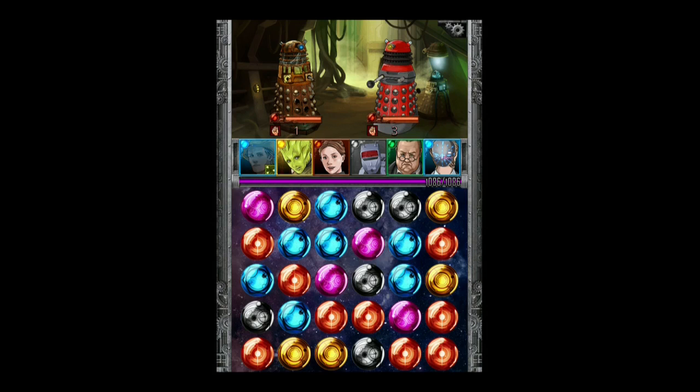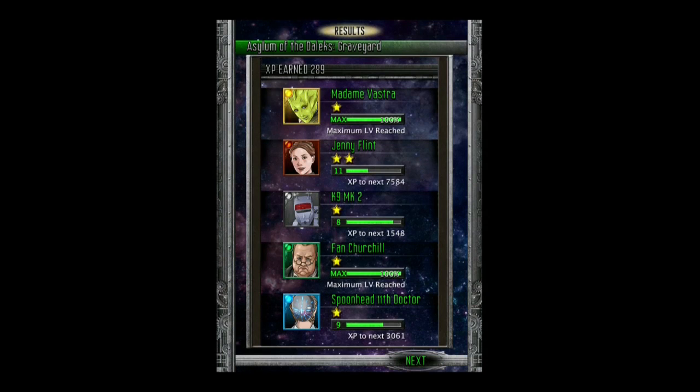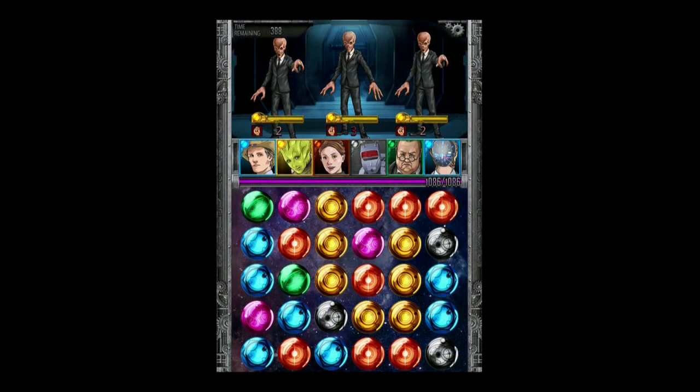If you just do a normal attack with three or four gems it would probably attack the single Dalek on the left, leaving the one on the right untouched. If you want to do damage to both at the same time you need to put together five gems in a row — this can be a huge time saver, a wonderful way of comboing your damage. So I'm putting together a row of five blue gems and you'll see that Spoonhead's shots will hit both of those Daleks.